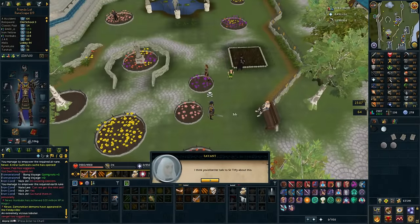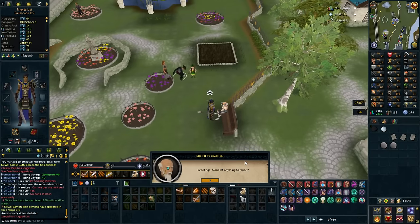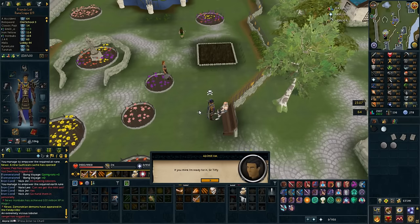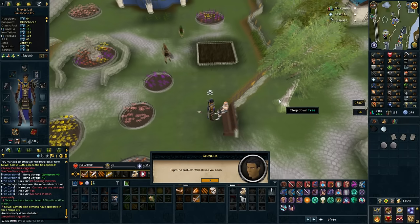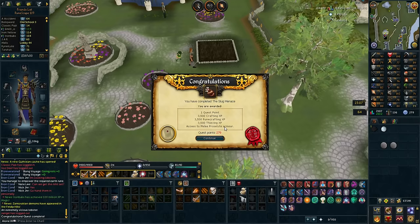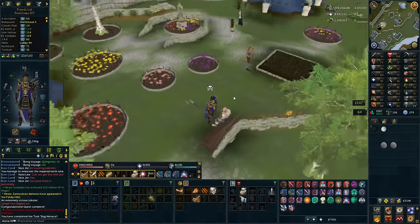I felt like completing more than one quest, so I did complete the Slug Menace quest. Now I only need to do two more quests after this. The only quest we need is Rocking Out, and for that you need the Great Brain Robbery quest - so those are the two quests I'll be needing to do. Nothing else, no level requirements, so it shouldn't be any problems. Access to melee proselyte armor - I've never had that in my entire life. The experience is not too great, I don't think I got any levels. Only two more quests and I can do Ritual of the Majerat, so that's really cool.